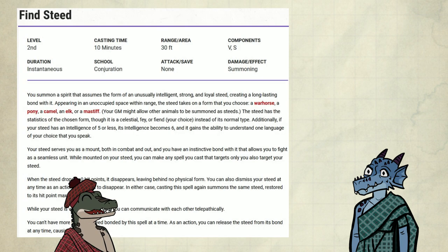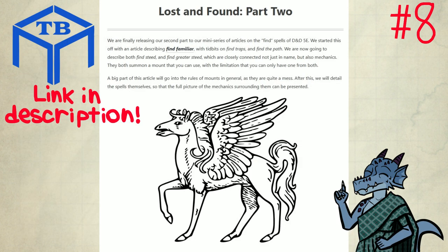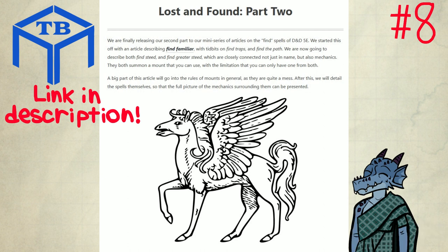Number 8: Find Steed. Horses are really useful. Their movement allows you to dash across the map, they can disengage for you without using your action, and they can also carry your stuff or be used as cover. This horse is special though, because you can just get it back after it dies. It also has some niche uses in that you can basically twin spells with your steed. I really like how effective this spell is, because you can cast it one day and you'll have it the next day, and the day after that. If you have downtime, it basically allows you to cast a spell for free. Tabletop Builds has an article with more information about this spell and its cousin, Find Greater Steed, which you can check out in the comments. It even talks about mounted combat rules.